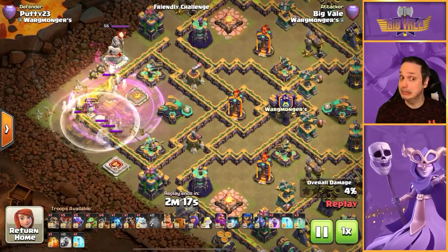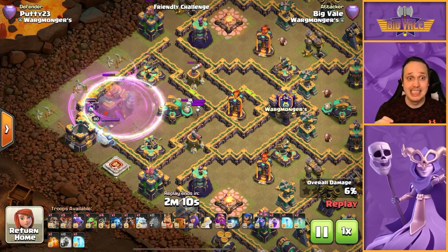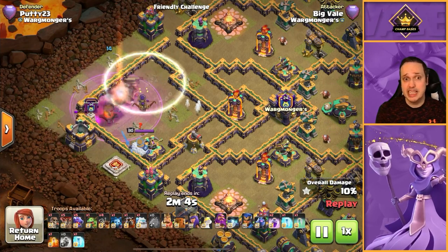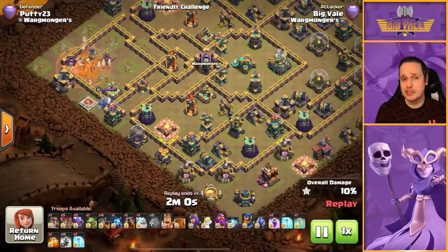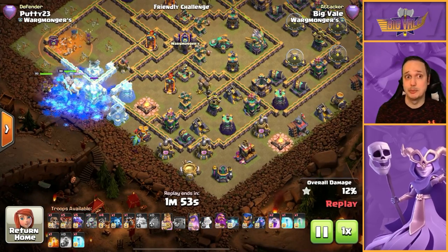We can get a nice bit of value here in the town hall compartment — we can realistically take down everything in the area. You can see we're getting the job done; invis is dropped in and cleared out the nine o'clock compartment minus a ground bow, which isn't a huge threat given the troop comp we're using to follow up.